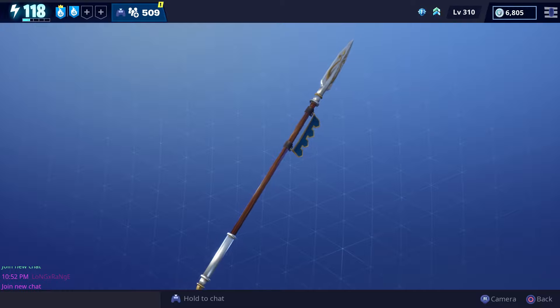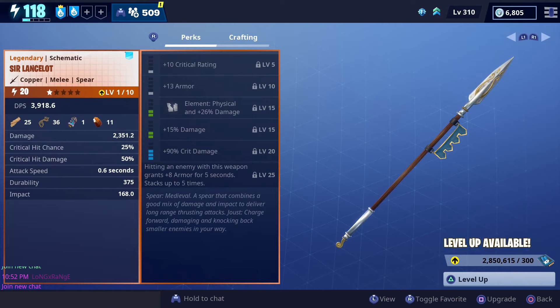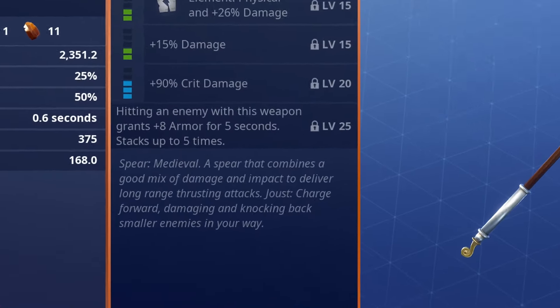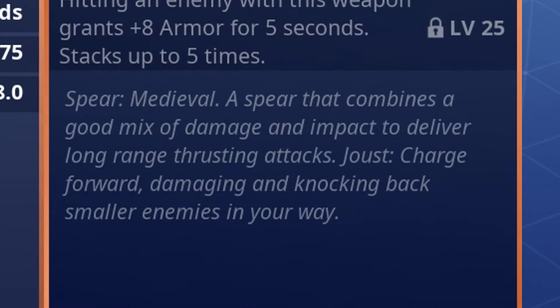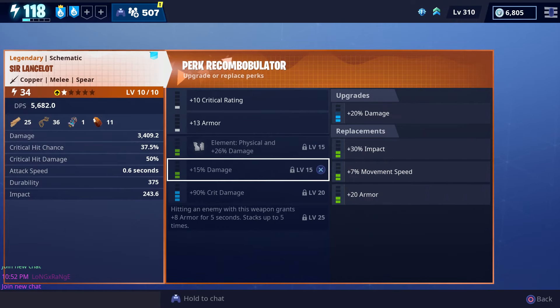Here's what the Sir Lancelot spear looks like up close, and as you can tell, it's also a part of the medieval weapon set. The perks that came with ours were crit rating, armor, physical damage, crit damage. Hitting an enemy with this weapon grants plus armor for five seconds, and that can stack up to five times. At the very bottom it says: spear, medieval — a spear that combines a good mix of damage and impact to deliver long-range thrusting attacks. It also has the joust heavy attack, which makes you charge forward, damaging and knocking back smaller enemies in your way.